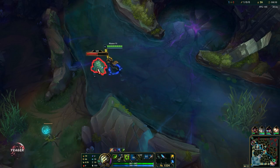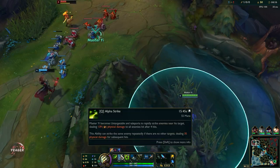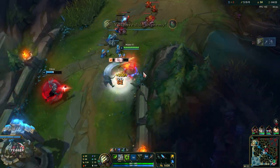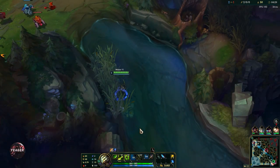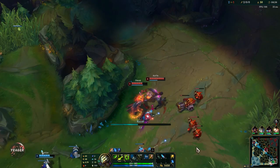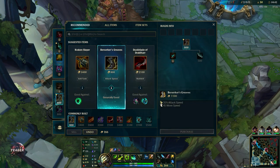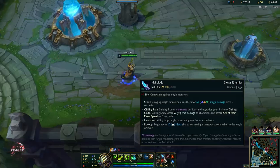The build I'm using here is a one-shot burst build. It is really fun to use and really good right now, but it is something you only want to use if you are playing against squishy champions. It's a build meant for one-shotting, so it's not good into tanks and bruisers. If they have two or more tanks or bruisers, you want to go for the Conqueror build with the Kraken Slayer. But otherwise this build is really good — you will be rushing Duskblade first. Every single time you get a takedown, you will go invisible.